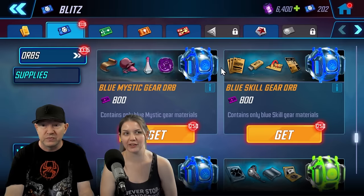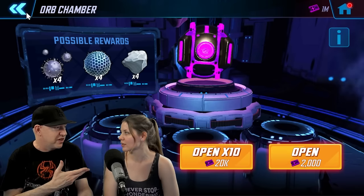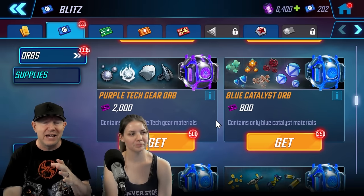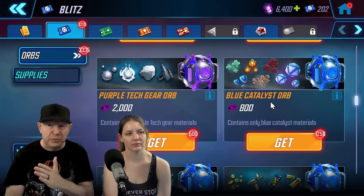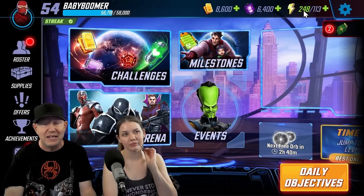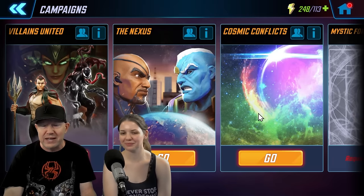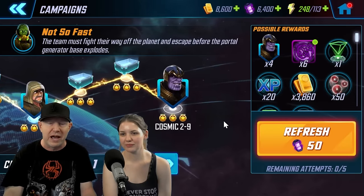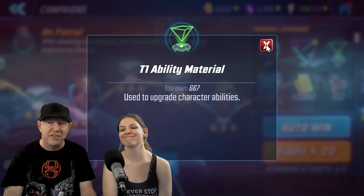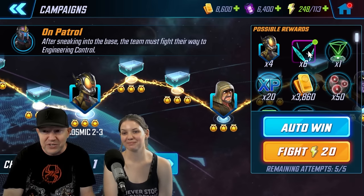You literally do not need to farm gear at all — zero gear farming. I've been playing 12 days and just don't have to do any gear. He has about 1.4 million gear credits — you're not going to run out. So only open these as needed: whenever you need purple tech gear, blue catalyst gear, blue mutant gear — whatever you need, only do this from the supply store. The point is: what do you spend campaign energy on? Not gear.